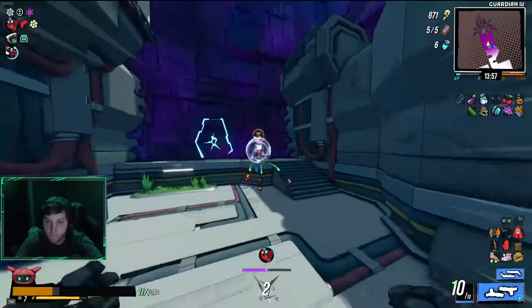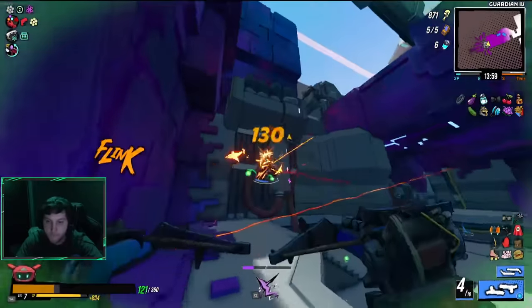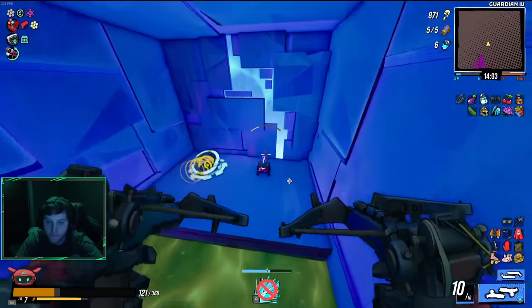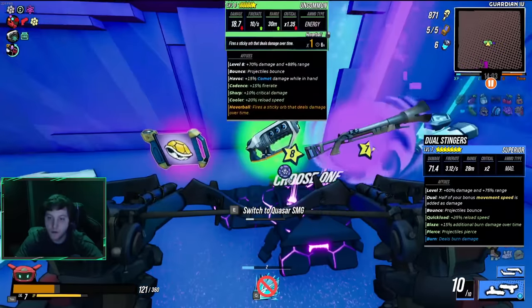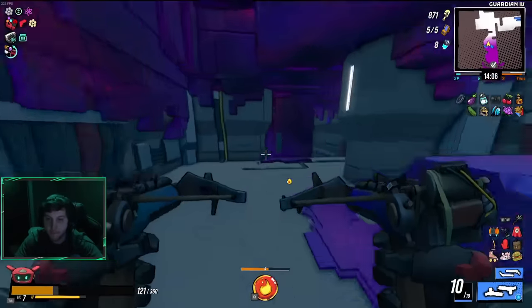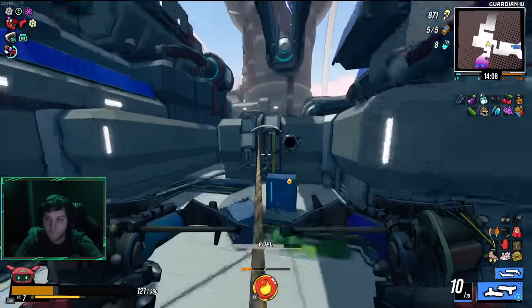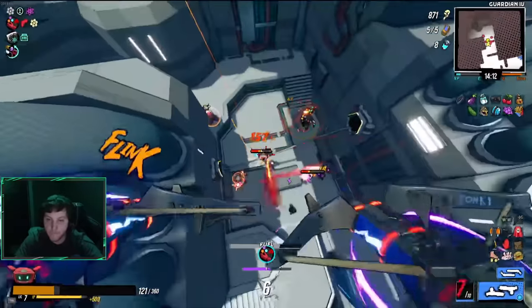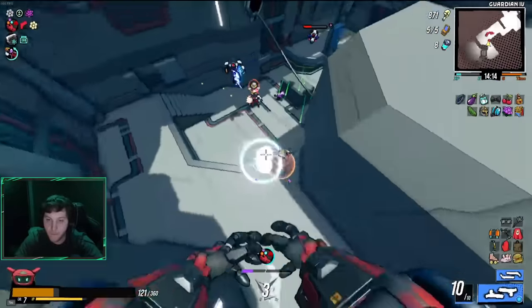Energy Labs is always the best place to gauge the viability of your current run's build. It is, in my opinion, the hardest stage in the game outside of the Iris fight. Haven and District 13 are pretty XP and loot heavy, so I always see them as a reward for getting through Energy Labs. If my run is destined to fail, Energy Labs will most likely be the place where it happens — you always have to keep on your toes here.